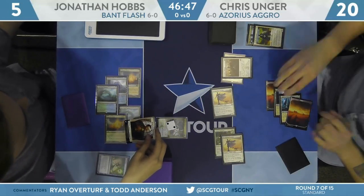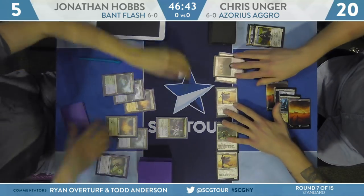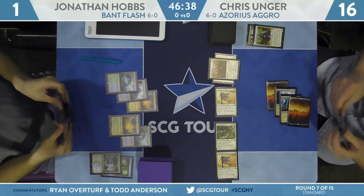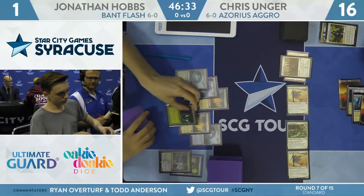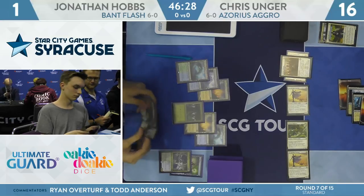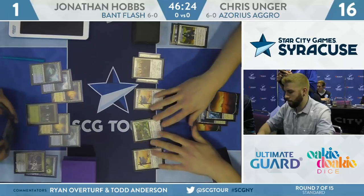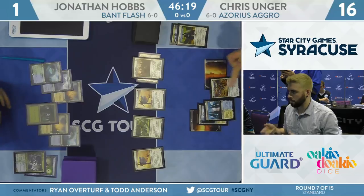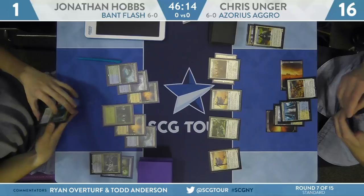The token eats the Dauntless Bodyguard, Krasis jumps in front of Adanto Vanguard and gets eaten. Unger pays the four life and goes to 16 — making the Vanguard indestructible. Even something like Time Wipe is not going to get the job done because Adanto Vanguard has the ability to gain indestructible. Hobbs is going to need Settle the Wreckage exactly. He could potentially play a second Hero of Precinct 1 and a Frilled Mystic to provide three blockers. He does play two Angel of Grace, so he could buy another turn with that enter-the-battlefield effect.